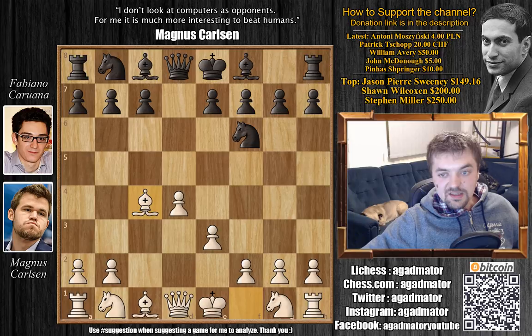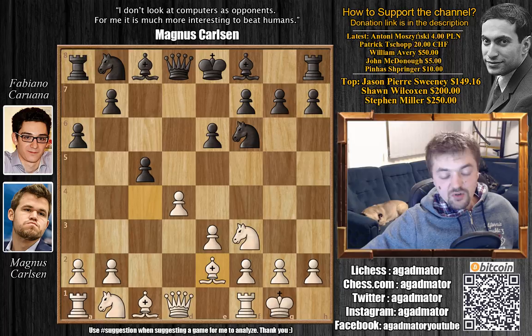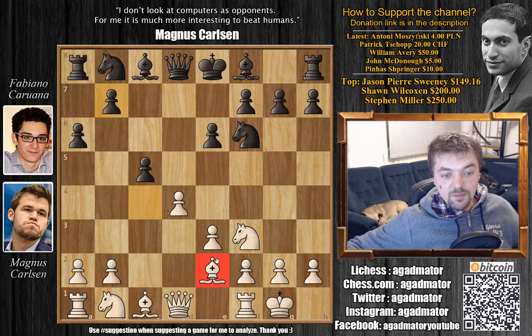e3 — the old variation — knight to f6, and bishop captures on c4. e6, knight to f3, c5, we have castles, and a6. And bishop to e2. This is probably a move to, at some point in the future, not allow b5 with tempo. I'm not familiar with bishop to e2.